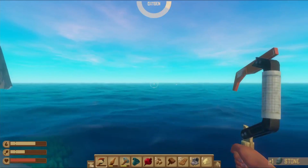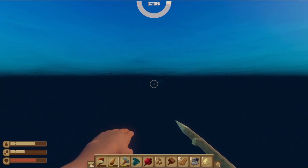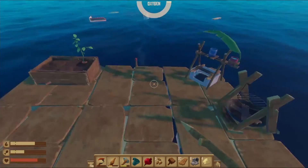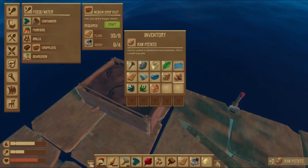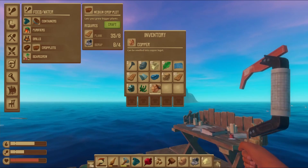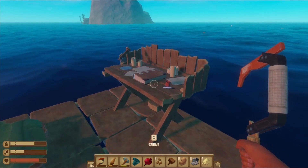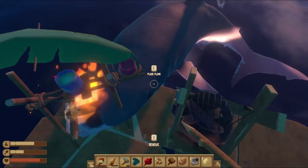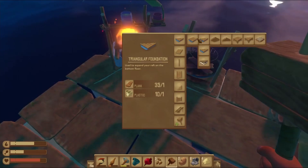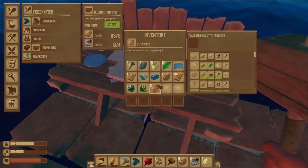Alright, I think that should be enough. Now let's go back to our raft without the shark killing us. The stupid birds! Alright, we just remove the anchor since we're done with the island. Perfect. I really want to kill that shark. Let's repair. Look how much wood we got — let's go, we can research!